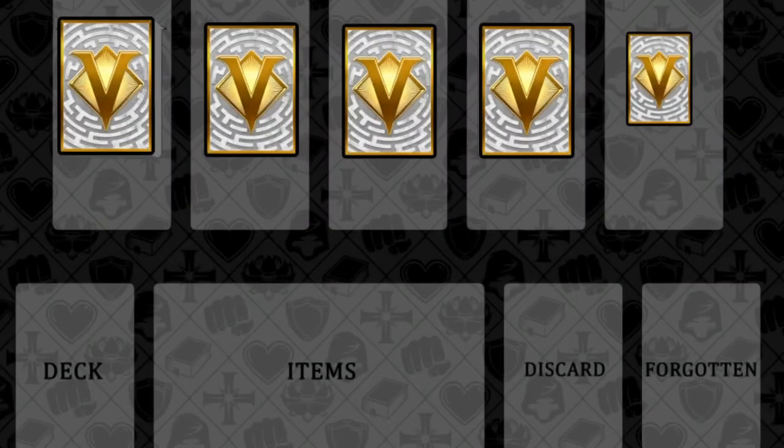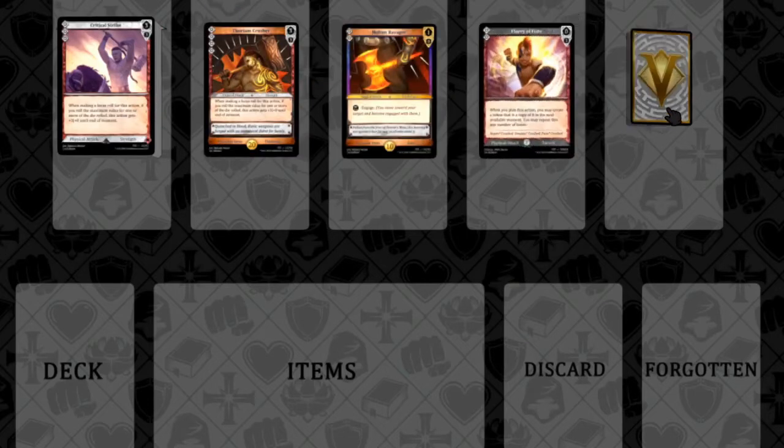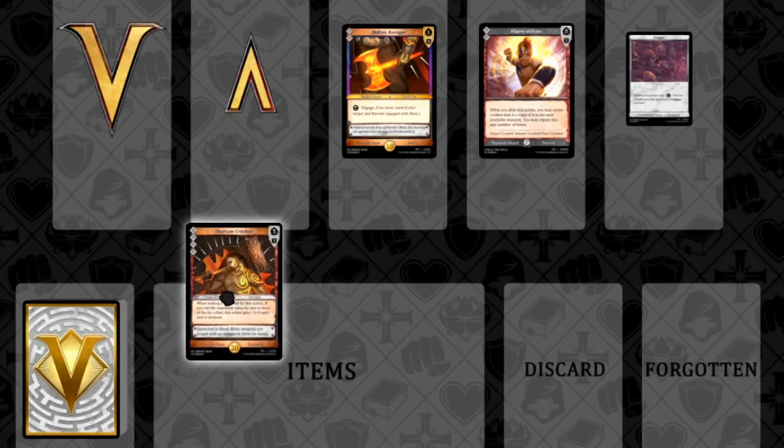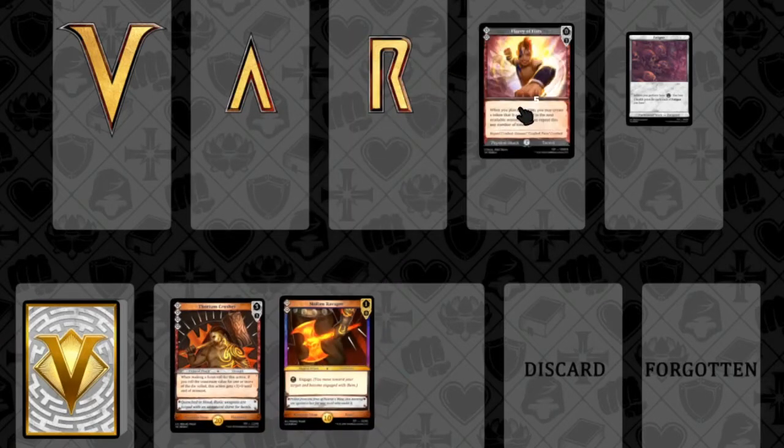Each Varya class deck comes complete with a deck of 30 action cards, 30 gold worth of items, and any token or stat cards that your class will use — basically everything you need to play right out of the box. To get set up, place your shuffled deck of 30 actions and your item cards in front of you. All other cards can be pushed to the side for now.